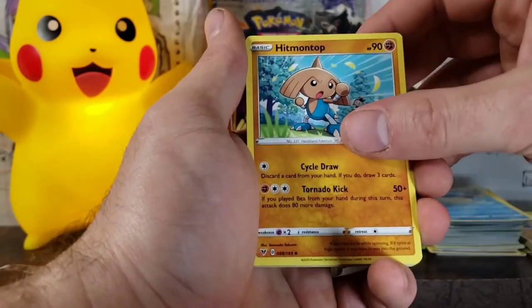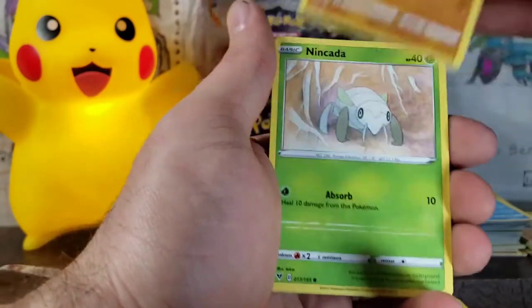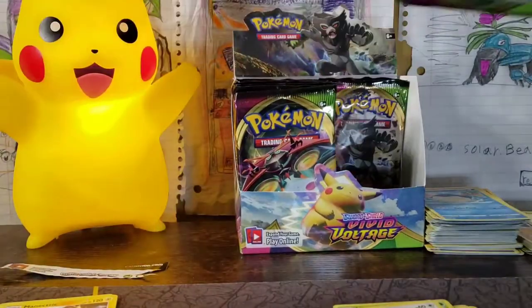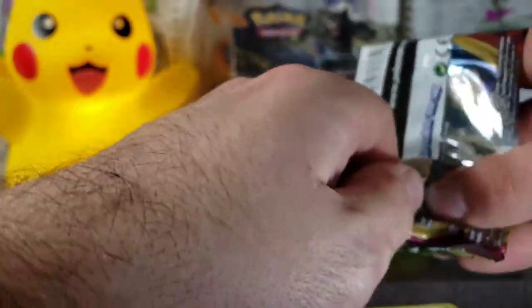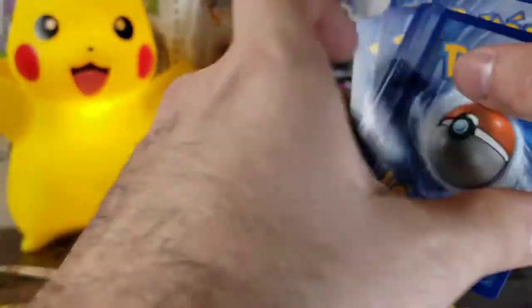We've got our Steel Energy, Hitmontop, Probopass, Dhelmise, Beldum, Milcery, Wooper, Nincada, Whismur, Forretress, and an Electrode Holographic. Will we pull nothing? Look how much action there is in this pack — they sealed these packs so loose, it is crazy. Code card is so far the best thing besides this Raikou.